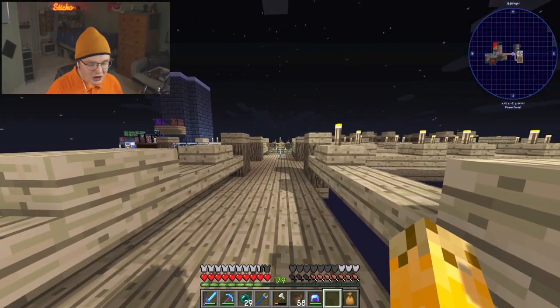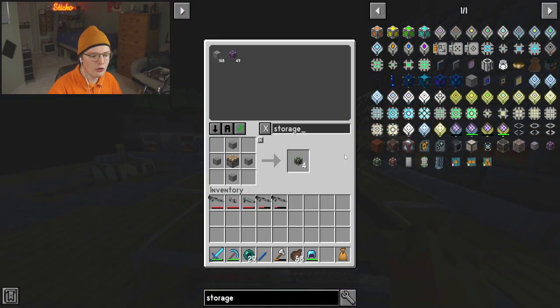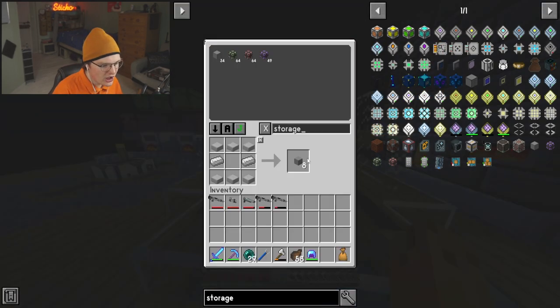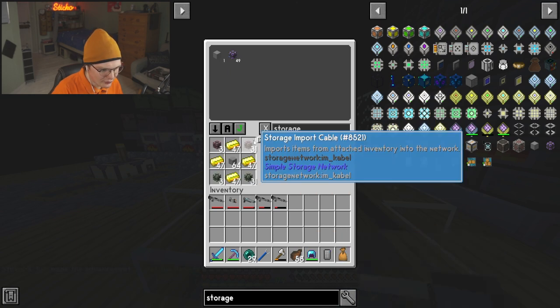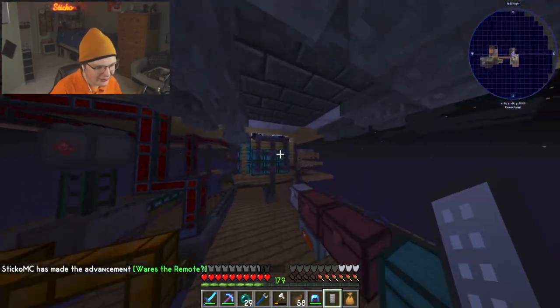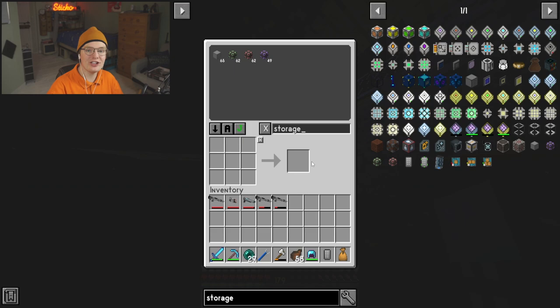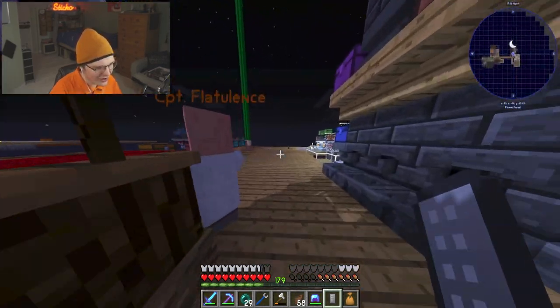The first thing we're going to need to do is craft a thing. We need storage export cables, which are easily done, and storage import cables, which are also very easily done. We have two stacks of those cables, and we need normal storage cables, which we have plenty of. Then we can craft a storage remote. This storage remote is legitimately overpowered — if I shift right-click on that it links to the storage. Now if I go over here I can access that storage anywhere — technically from 64 blocks away.